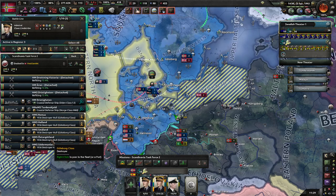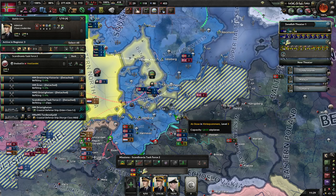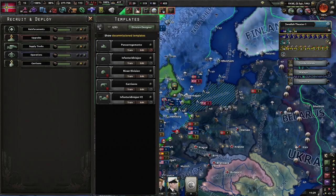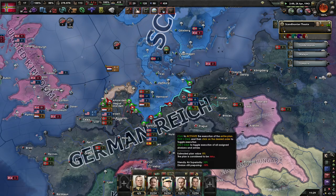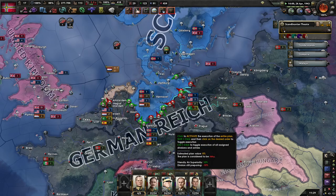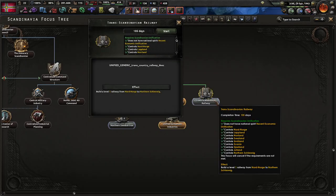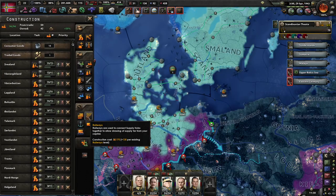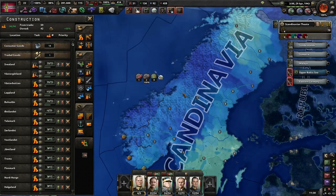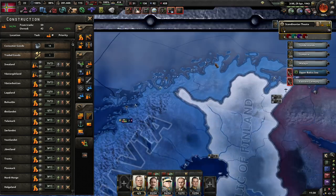I probably need to start looking at some new destroyer classes. Start pushing, boys — this is going to take a while. Trans-Scandinavian Railway, level 1 railway from North Norwich to North Slade this week. Probably don't have one all the way up here.